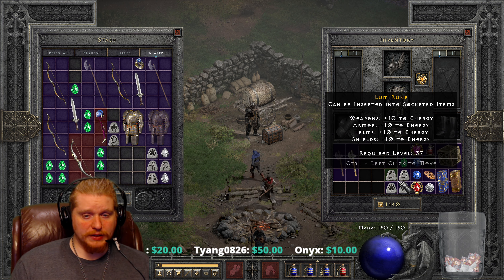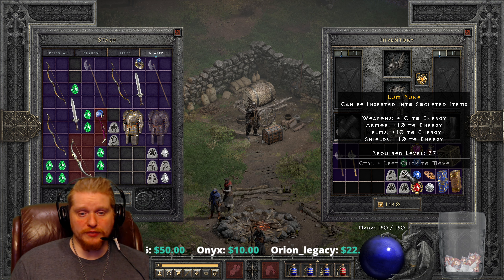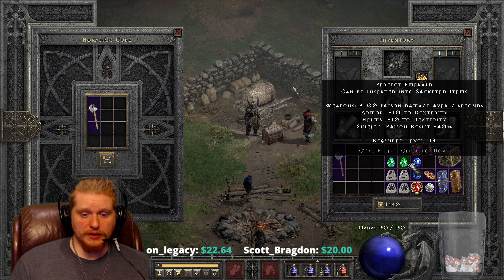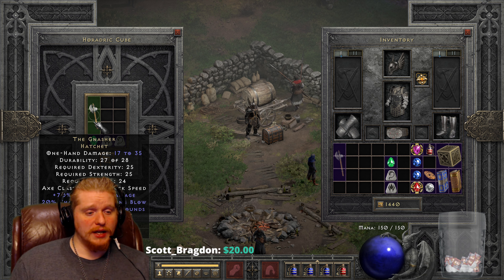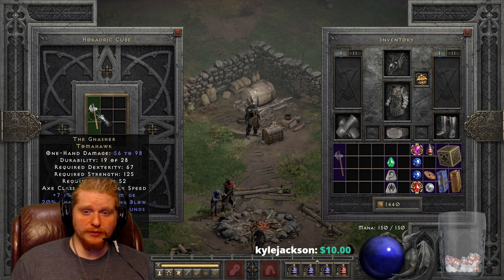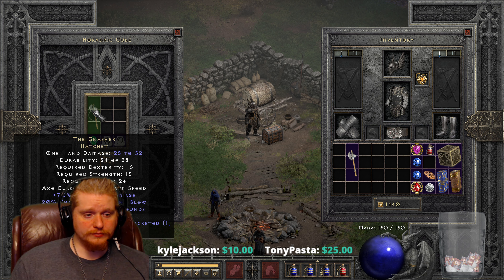The next upgrade uses a Lum rune, a Pul rune, and a Perfect Emerald. This upgrade is a little bit more expensive, as Pul runes tend to be a little bit more difficult to come by, and Lum runes, while they're not super difficult to come by, are a lot more difficult than a Sol rune. So let's go ahead and upgrade these and see what they look like at Tier 3. We go from level 24 with 25 Dex, 25 Strength, and 17 to 35 damage — to 56 to 98 damage, 67 Dex, 125 Strength, and level 52 required. At level 52, you should be using a lot better weapon than 56 to 98. This is a really poor upgrade from Tier 2 to Tier 3.